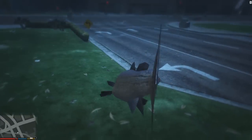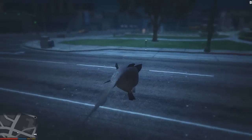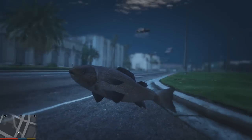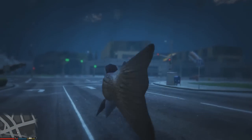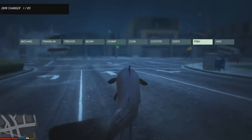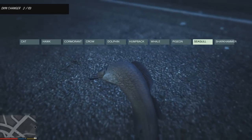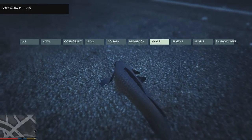Rockstar's official statement reads: 'We are aware of an issue where vehicles in storage can be missing when downloading the title update 1.27, and we're looking into a permanent fix. This only occurs on vehicles that were in storage before title update 1.27. If you've placed vehicles in storage after the update, you should not have any issues.'